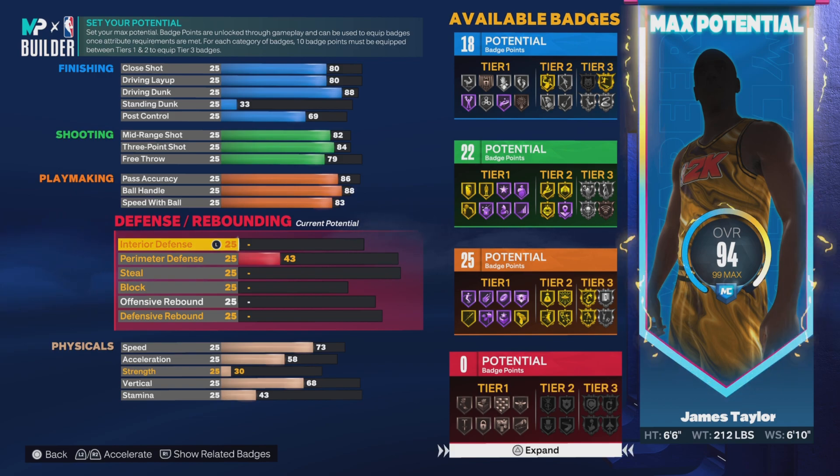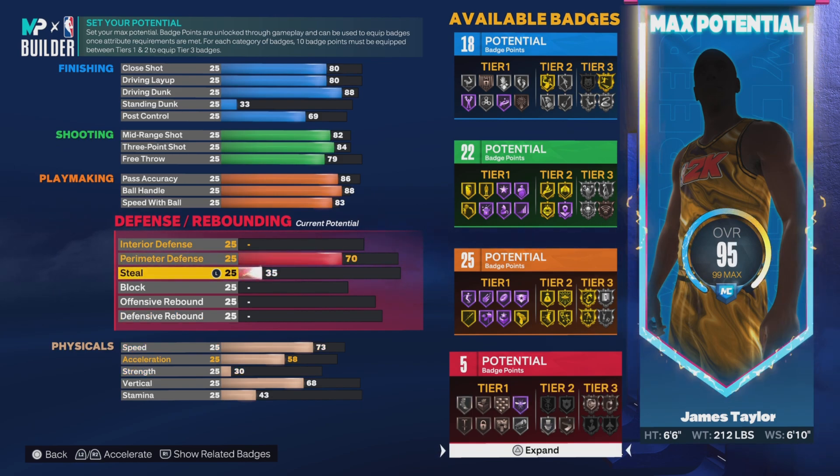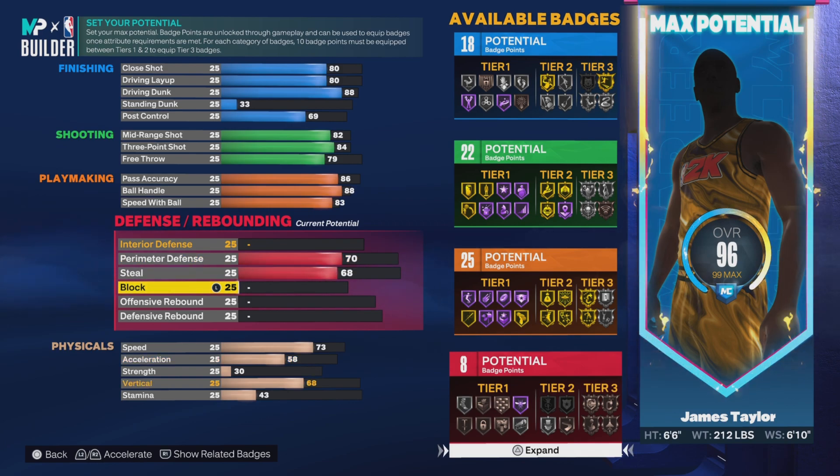Defense — he's 6'6, so we ain't gonna worry too much about it. Perimeter — cause I'm not trying to be in the paint like that. If I get boomed down I just get boomed down. Perimeter we're gonna bring it up to a 70 — I need some defense inside of me. Steals we're gonna bring it up to a 68.